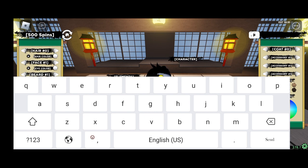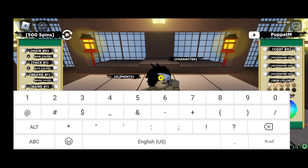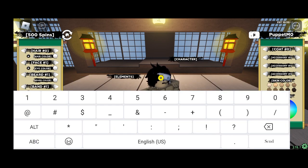Now let's move to today's promo codes for Shindo Life. The first promo code is mixed with small and capital letters, so you must write it correctly — otherwise you will not get the free reward. This promo code starts with capital P, then small letters 'u-p-p-e-t', then capital M, then the number zero, then small 'n'.